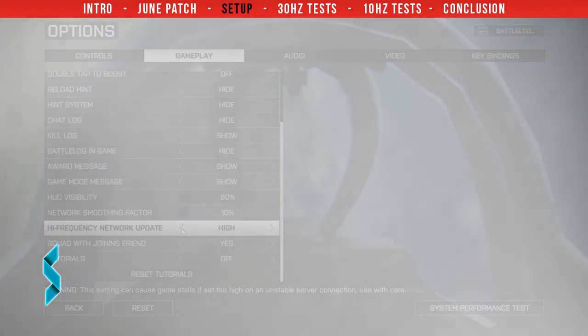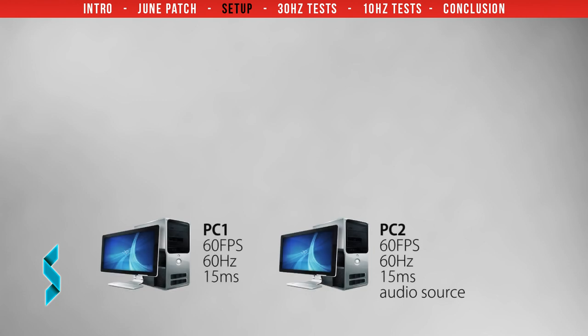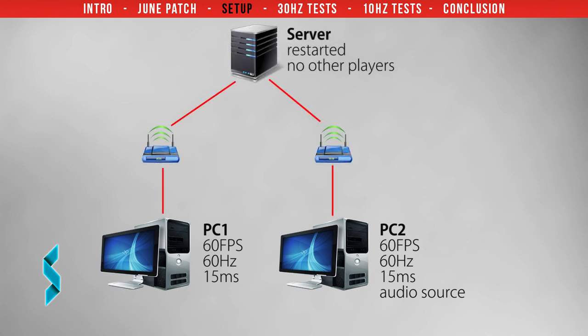For testing, I have two PCs sitting right next to each other. Both run at 60 frames per second and the monitors have a refresh rate of 60Hz. Each PC connects to the internet by its own fiber connection — they are not using the same connection, making this a real-life setup as if these two PCs were in different buildings. Both PCs have a ping of nearly 15ms to the server. The server is empty and has been restarted to ensure it is not suffering from degradation. Audio is coming from PC2 to let you better see the delay between the two PCs, and all video is recorded at 60 frames per second. I repeated all tests many times and am showing only a few scenes explaining the results.